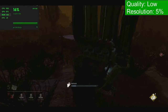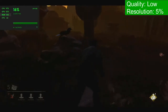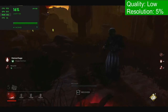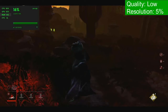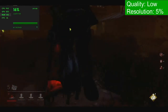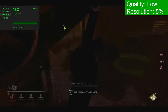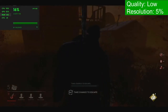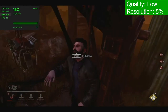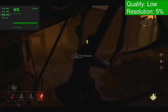I screwed up the skill check for the generator repair and had to make a run for it. This was a spooky one — I forgot what this guy was but he's like a floating thing. This one scared me completely. I didn't last long against this killer, the hunter. FPS 38–40, GPU 81%, CPU at 100%. I'm sure there are a few things you could do to improve gameplay. Overall, Dead by Daylight — this computer can definitely run it with RAM and CPU upgrades, and it was actually a lot of fun.